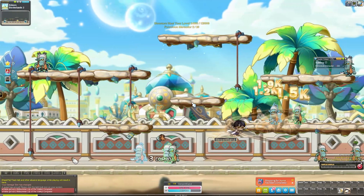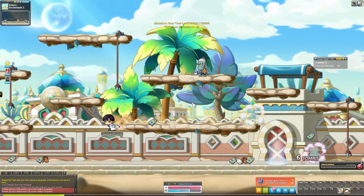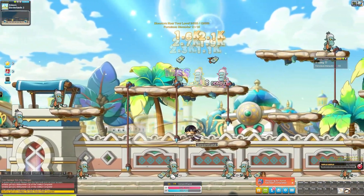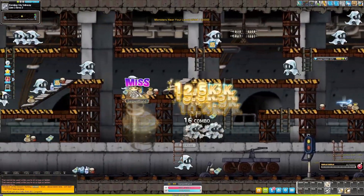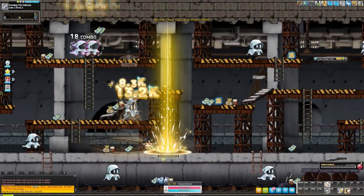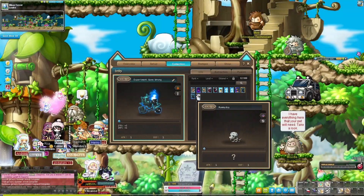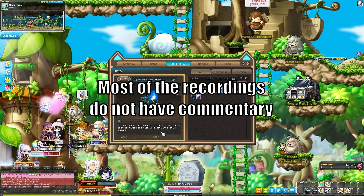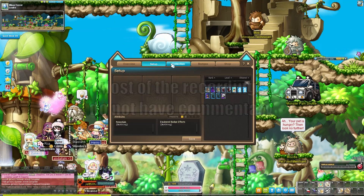First job is feeling quite decent — you can't really get a good read off of it yet, but I'm enjoying it at the moment. The story is finally over so we can actually go and play the game. We're messing around with monster cards and managed to get a few decent ones, primarily one with item drop rate.